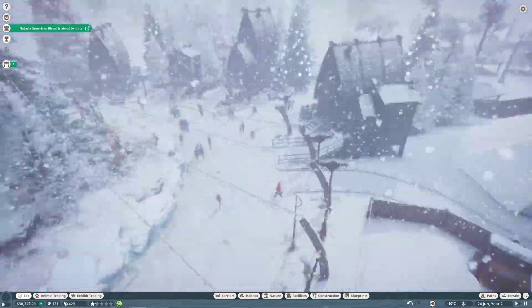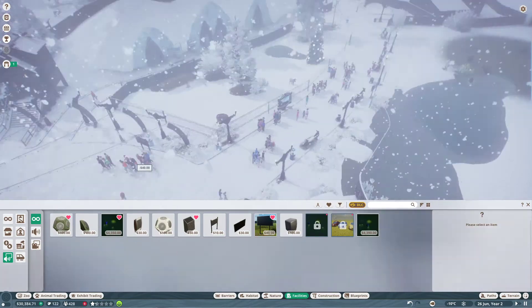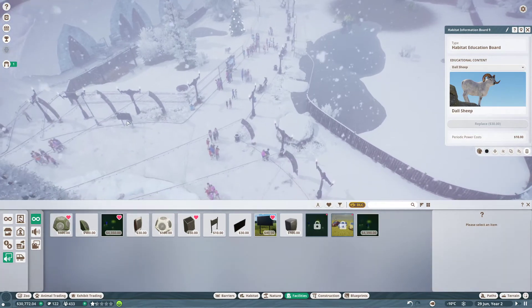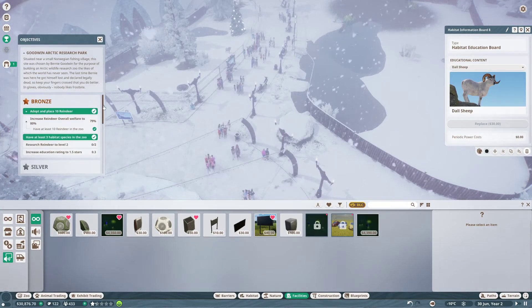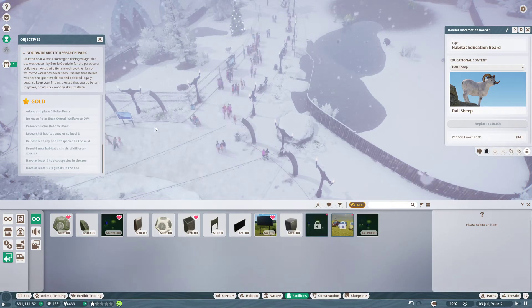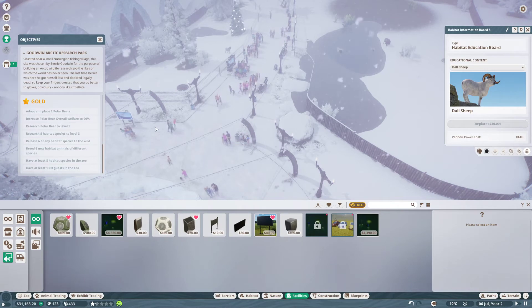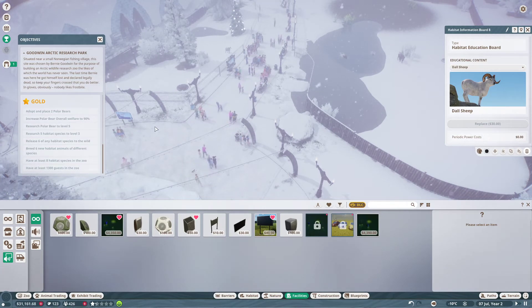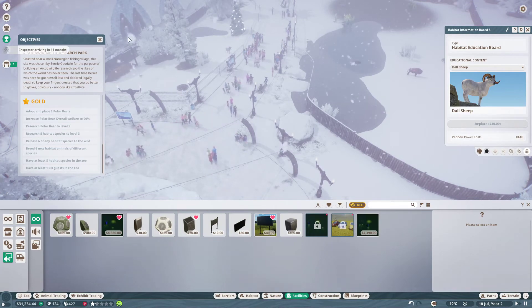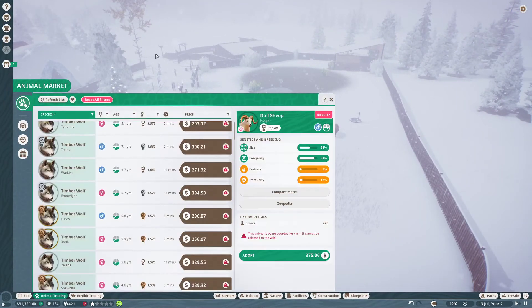Seems like we're about to get more bison. Until then, I'm just going to wait for our education to pay off and for people to actually get educated, to get the education rating up — we'll need that pretty high in the end anyway. Let's take a look at the ultimate goals: place two polar bears, increase polar bear overall welfare, research polar bear to level 5, research five habitat species to level 3, release six of any habitat species to the wild, breed six new animals of different species, have at least eight species, and have at least 1,300 guests. The guests will be fine — we already have a third of that. But eight species means we need like all of them.